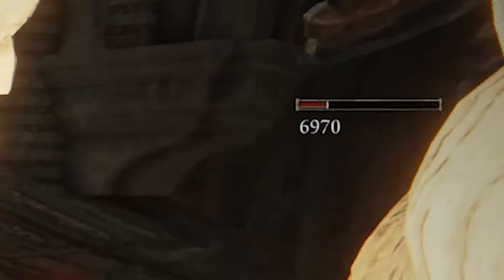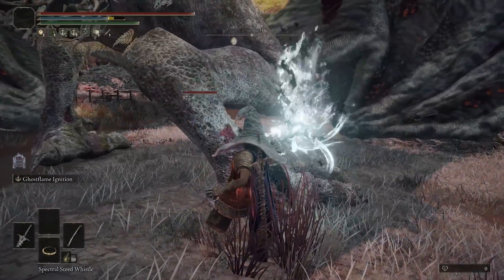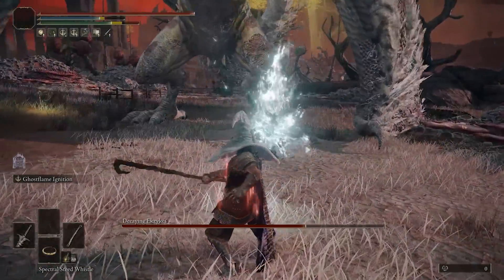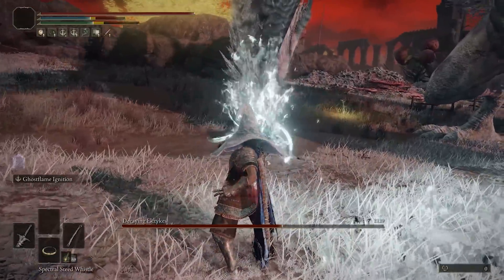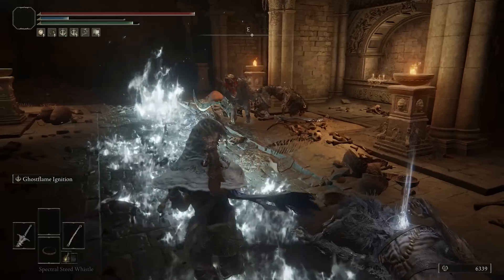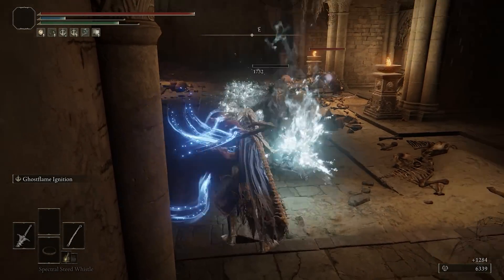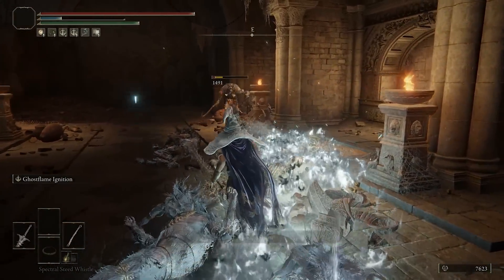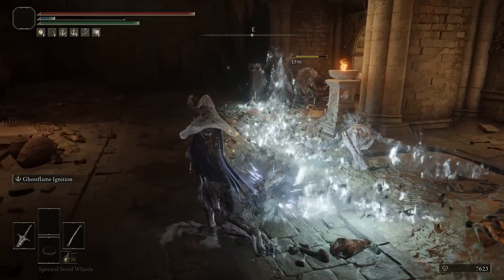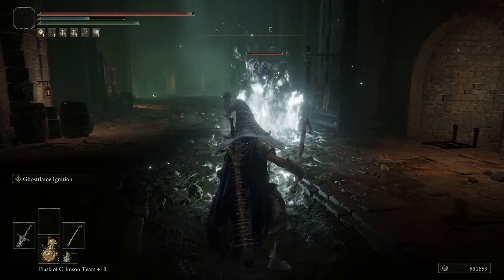If you are close to enemies or have an opening, you can also use the R2 follow-up ghost flame explosion. This deals an even higher burst of damage, doesn't leave a trail, and throws enemies on their backs — especially effective against ones like Malenia. If you have no FP left or don't have a time window, you can always use jumping L1s with the Death Poker and the Sword of Milos. These are power stance attacks since both are greatswords, and you also provide additional bleed build-up.